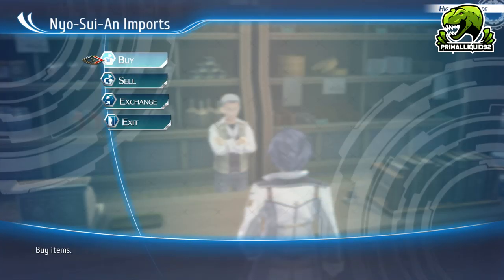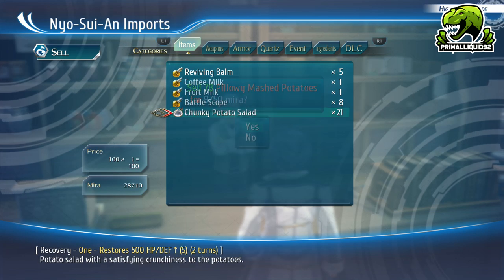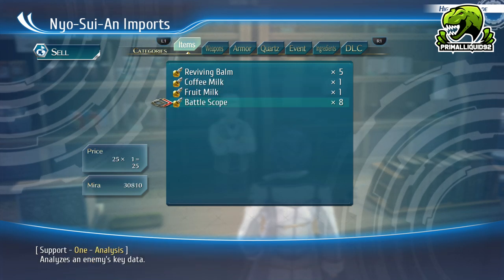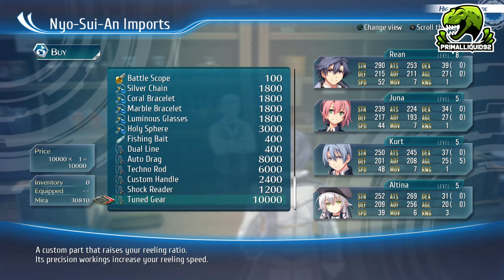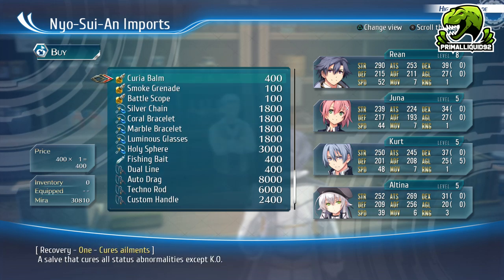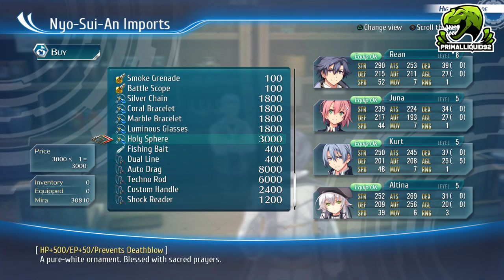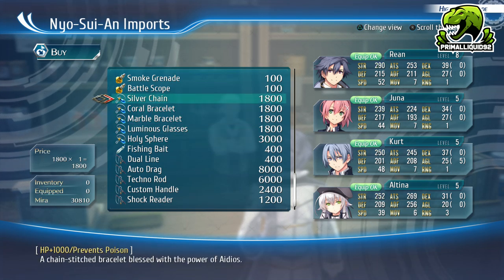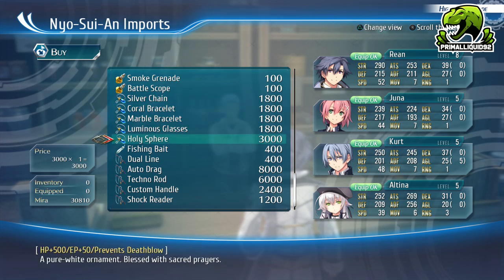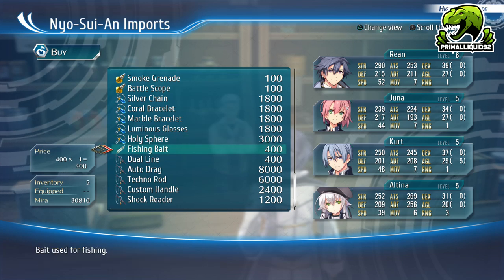So it is that easy, guys. Once again, we are abusing the heck out of food. Go ahead, make your money and enjoy. Just remember, you're going to need a lot to buy all of the fishing items from the shop. And if you're going for the trophy, then you're absolutely going to want these. There are also some good accessories, like the silver chain for an extra 1,000 HP, or the holy sphere, which gives HP and EP.